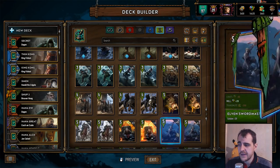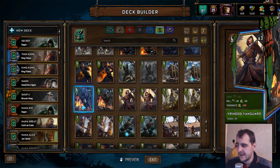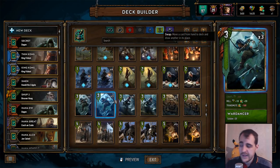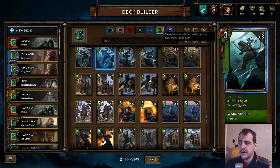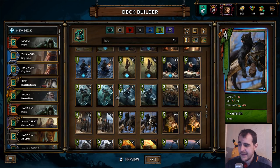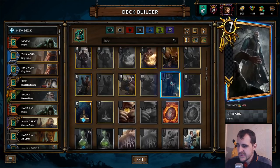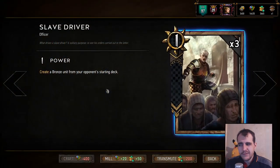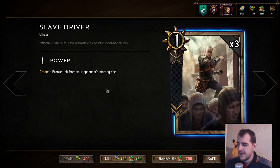The first and the best change, in my opinion, is that they separate swap and mulligan. Swap abilities don't trigger when they are mulliganed, so you actually need to trigger them with appropriate cards. This is amazing and one of the best solutions I can think of to the problem with Wardancer and other swap cards that actually give you advantage in the mulligan phase. There's not much to say about this — this is just a perfect solution.